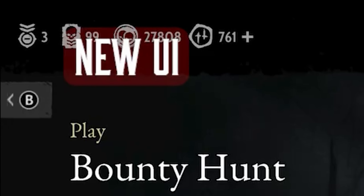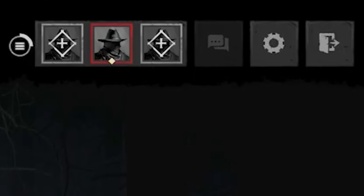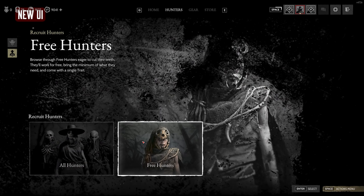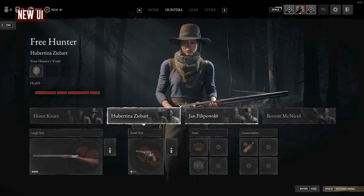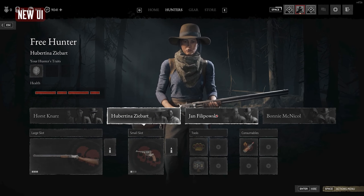Top left looks normal, maybe some color changes. Top right looks like socials, lobby, and settings. In the Hunters tab, we've got All Hunters and Free Hunters. It looks like you're going to have four free hunters to choose from — this account they're playing on has over $9,000.